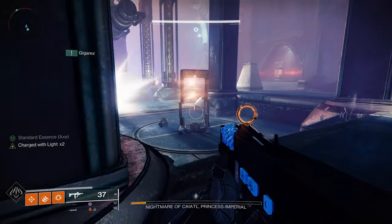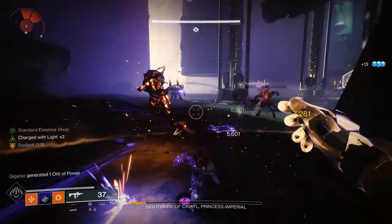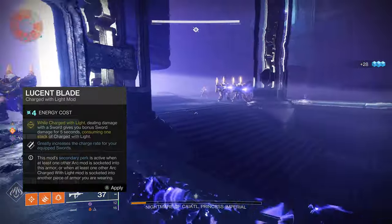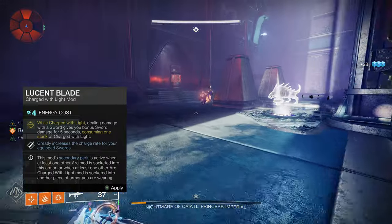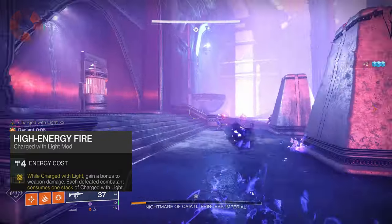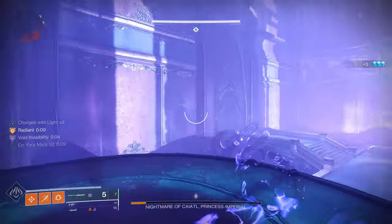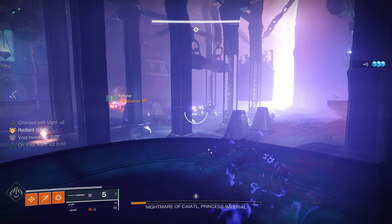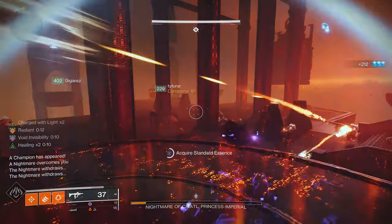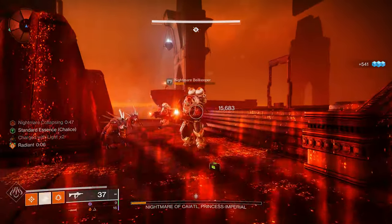For weapons in the Duality dungeon, people use Cataclysmic linears or the Lament. If I'm using the Lament, I put on Lucent Blade. For runs where I'm using a linear fusion rifle, I use High Energy Fire — while Charged with Light you gain a bonus to weapon damage. With Lucent Blade you get a charge-with-light weapon damage bonus too, and make sure you put an arc mod on to greatly increase the charge rate for your equipped sword. Choose based on which activity and weapon you're running.